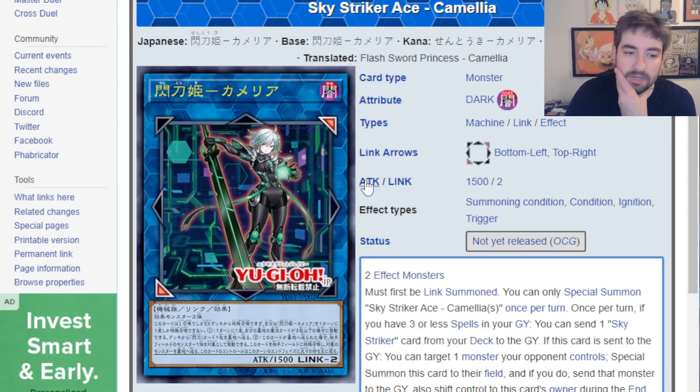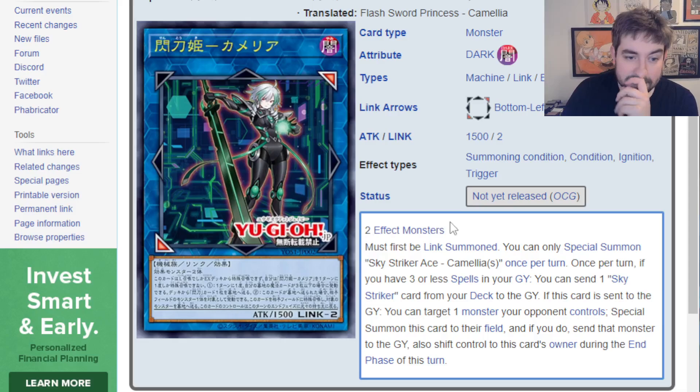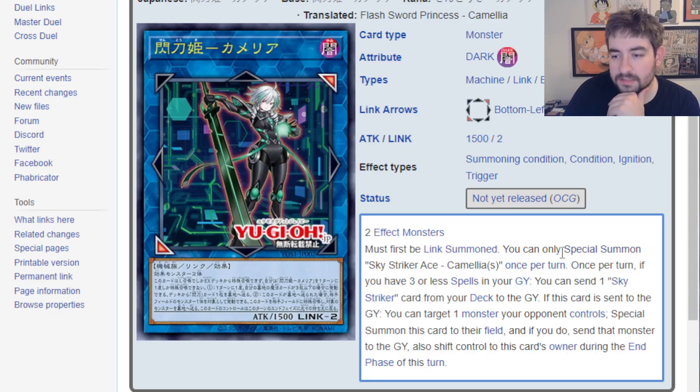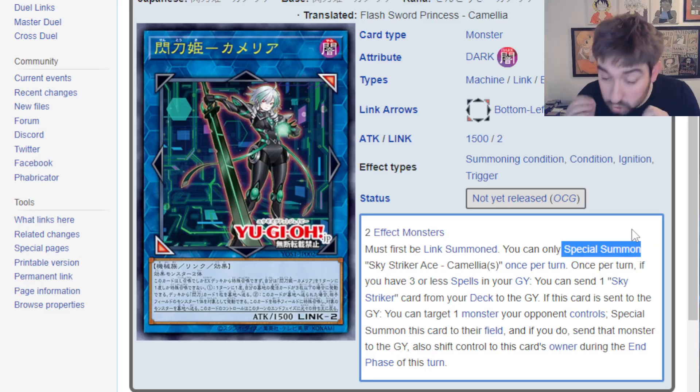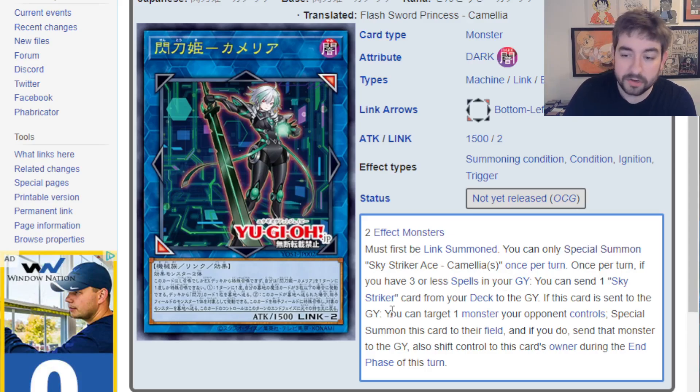If you don't know what Camellia does, just real quick: it must first be link summoned. It's a Link 2 that takes any two effect monsters. You can only special summon it once per turn. There's a world where if this gets re-translated and it's link summon once per turn, then the card becomes so much better. But once per turn, if you have three or less spells in your graveyard, you can send one Sky Striker card from your deck to the graveyard.